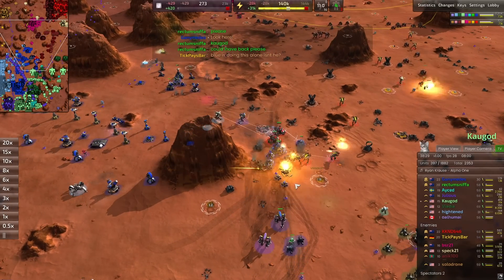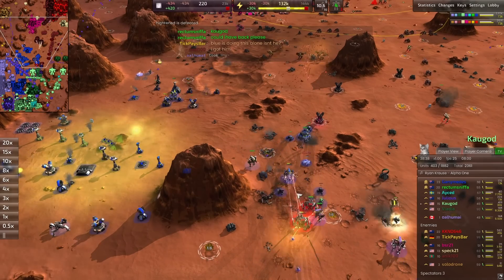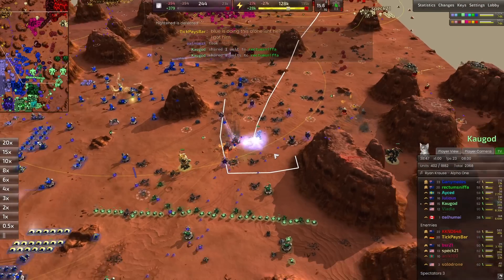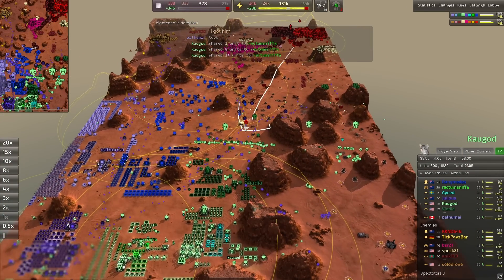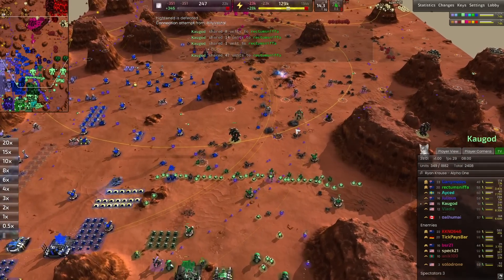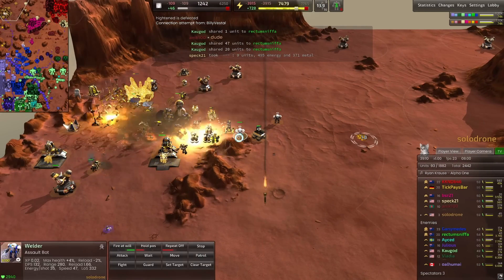Solo Drone is just trying to stay alive, not really contributing to the front line yet. I don't know how Ganymedes was taken out — he seemed to be snaking his way into that base. The Thors made it pretty far — all the way down here — which is impressive. The marauders pushing down is impressive too, but these guys were already hit hard by bombing raids and the early game, so pushing against fully developed players that didn't take much damage is pretty impressive.